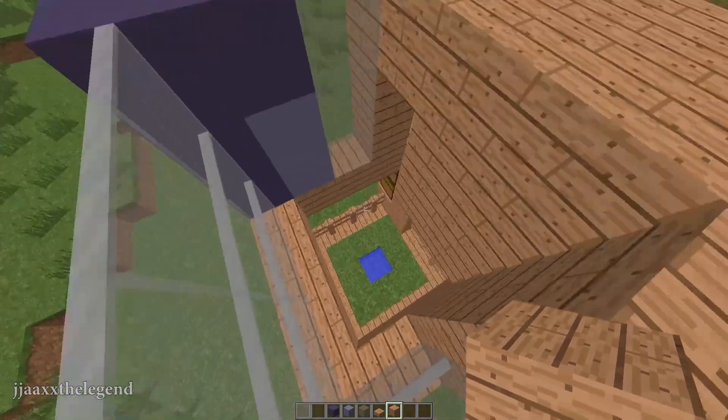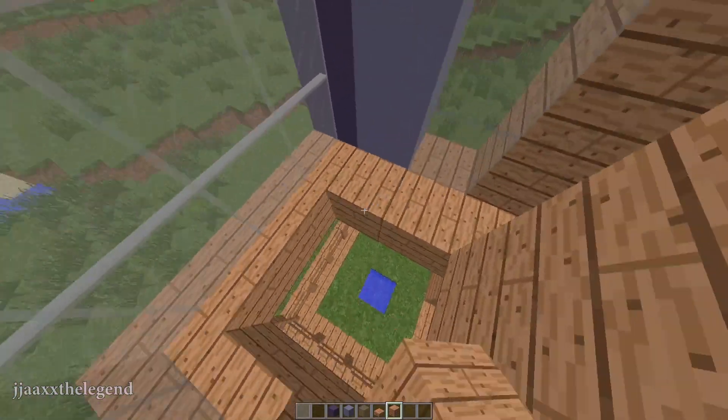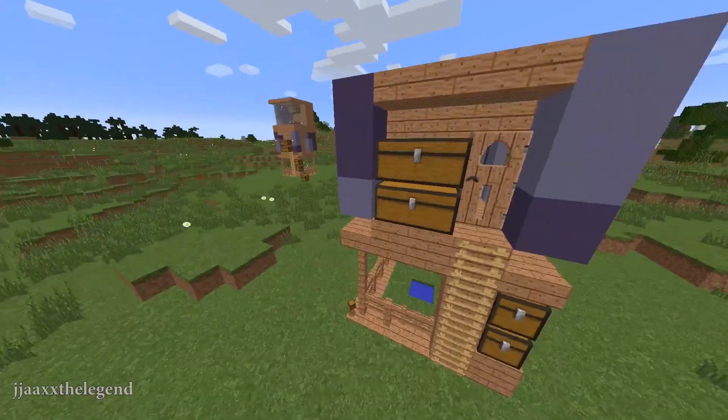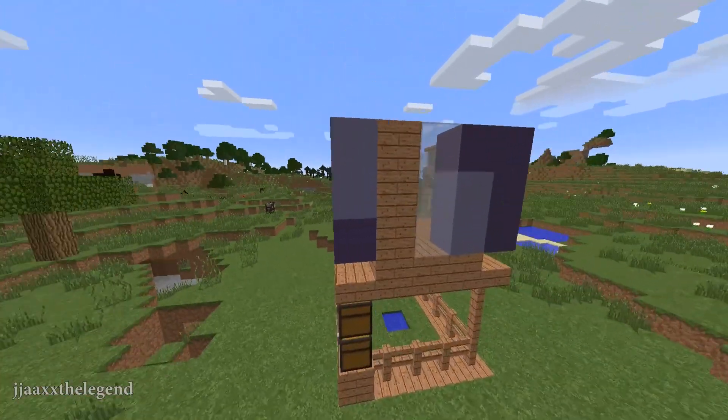And make sure to fill in the floor with some planks. There you have it — your second story of your tiny house.